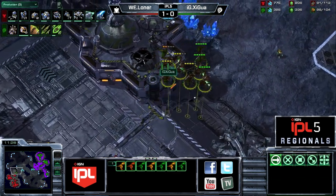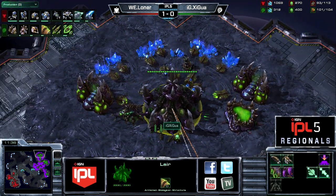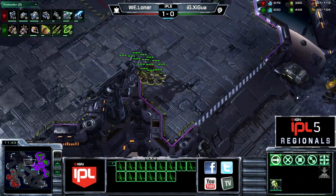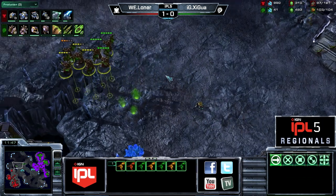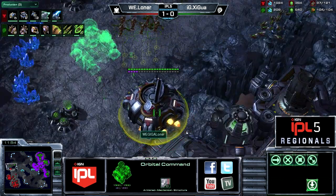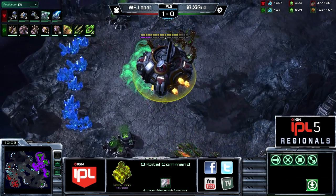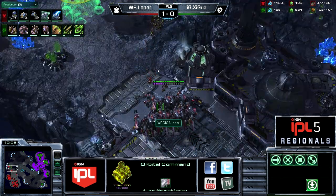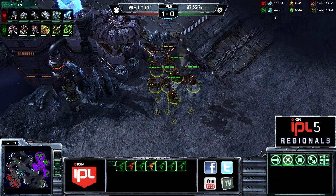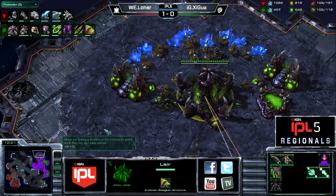Looks like one Mutalist did fall, a couple others in the orange now. He will be able to recover from that with a Roach Warren being put down for Shigua. A lot of Zerg players do like to go Roaches against Mech, and a lot of Zerg players like to drop Roaches against Mech as well — that was kind of the traditional way to handle this back in 2010, early 2011, when we saw more Terran players going Mech. The third did take quite a bit of damage, about a third of its health, so certainly enough to scare Loner.